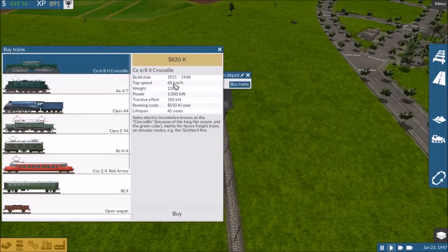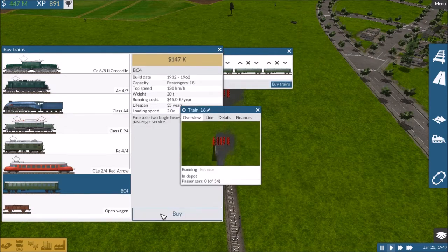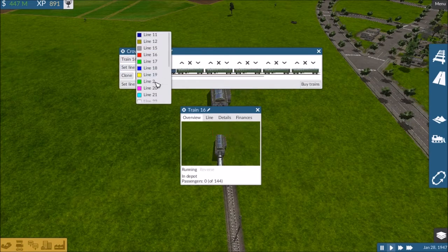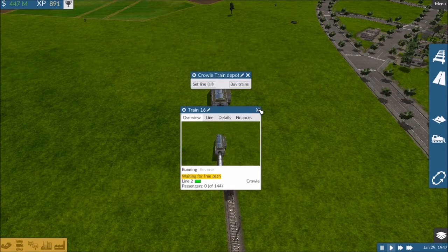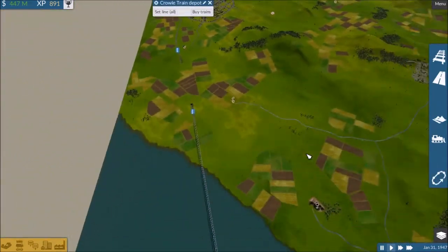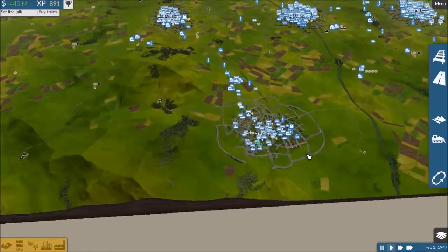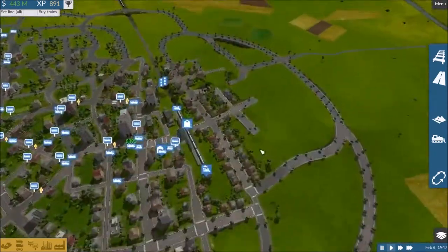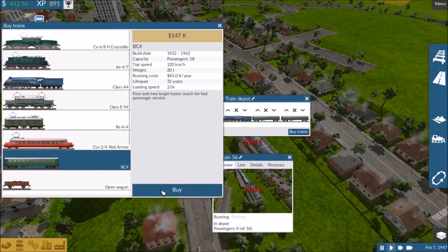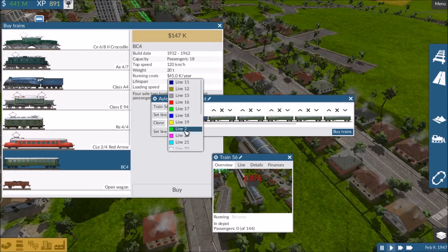We're in 39 seconds. Let's buy another train — one, two, three, four, five, six, seven, eight. Line number two. 133 seconds, but that is not fast enough. Buy another eight: one, two, three, four, five, six, seven, eight. Line number two.